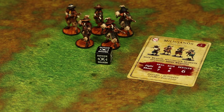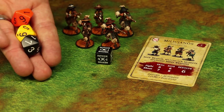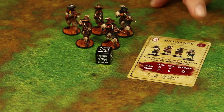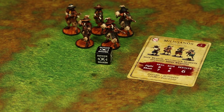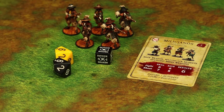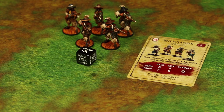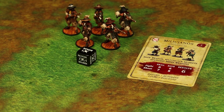Another important standard action is Rally, which is an attempt to remove fatigue. The target number when rallying is the unit's resolve. During a rally action, roll one d10 for each point of fatigue on that unit. For example, this unit of Milicianos has three fatigue markers, so they'll roll three dice. Their resolve is six, so their target number is six or better. Every successful roll removes one point of fatigue. He's rolled a two, a six, and a six — two successes, which will remove two fatigue markers. The only time you cannot rally is if you push your unit during that activation.